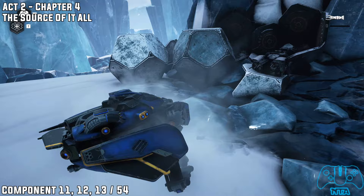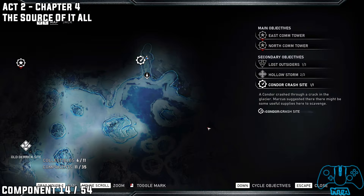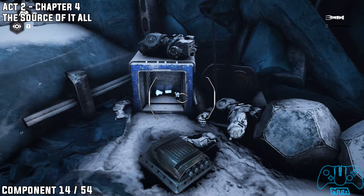This will be the condor part where we can find one of our upgrades. Component 14 is still in the same area — just defeat all the enemies here and eventually this door will unlock. You can grab your ultimate upgrade there and then carry on.